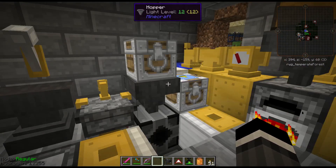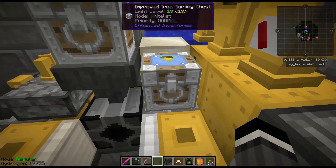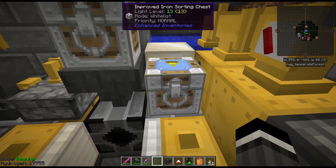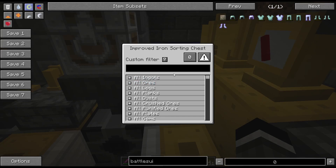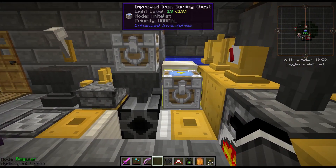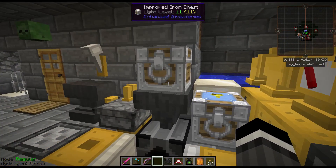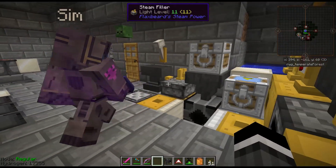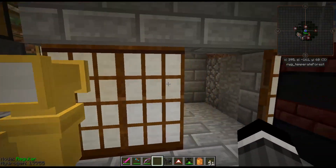These chests are Enhanced Inventories — in particular this one has the sorting upgrade. If you shift-right-click it you can give it a filter and say all ingots go into this chest, all ores, all gems, or whatever. You can also make custom filters. If you set up a wall of those and put ingots into a chest elsewhere, it'll automatically transfer into the right one. They have to be connected though.